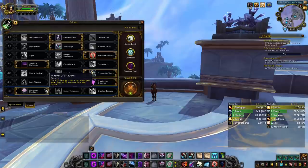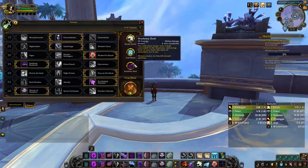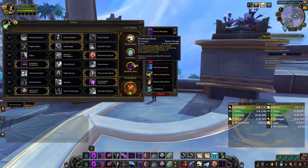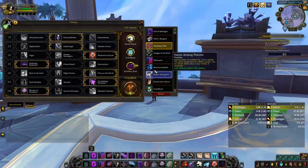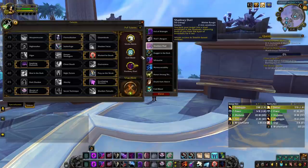About honor talents, Smoke Bomb, Cold Blood, and Shadowy Duel are much more powerful than the rest. There are other interesting talents such as Maneuverability or Death from Above, but you can't really pick them as the 3 talents I mentioned are too powerful not to pick.